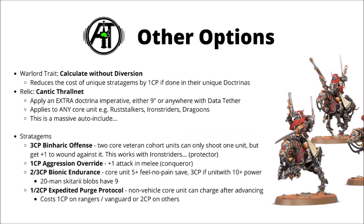Finally, we have 4 stratagems, all of which are fairly powerful — maybe a little bit CP intensive, though you do have the potential to reduce it either with Holy Order traits or that Calculate Without Diversion Warlord trait. First up is a really big 3 command point one called Binaric Offence, and this one is a flat murderous shooting buff where you pick two core veteran cohort units — so it can be things like Ironstriders for example. Both of those units can only target one enemy unit, but both of your units get plus 1 to wound against the target. This just combined with all of the mental buffs that AdMech already get is going to translate into some serious damage.